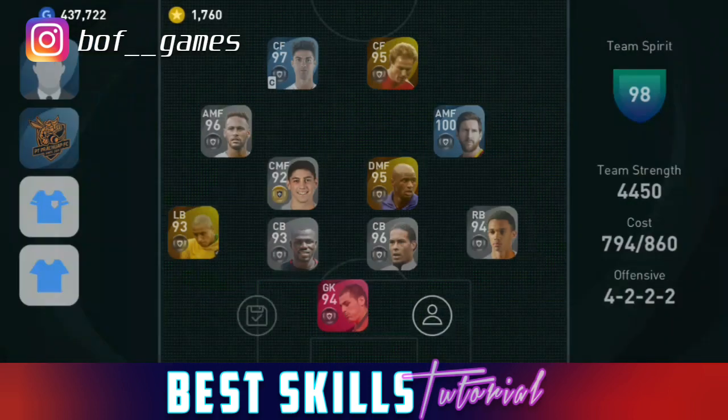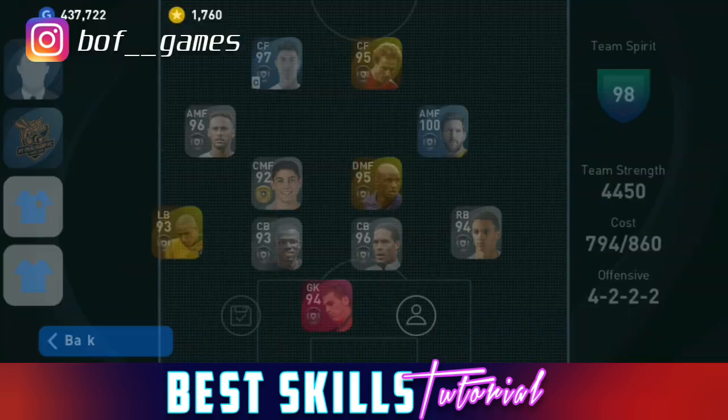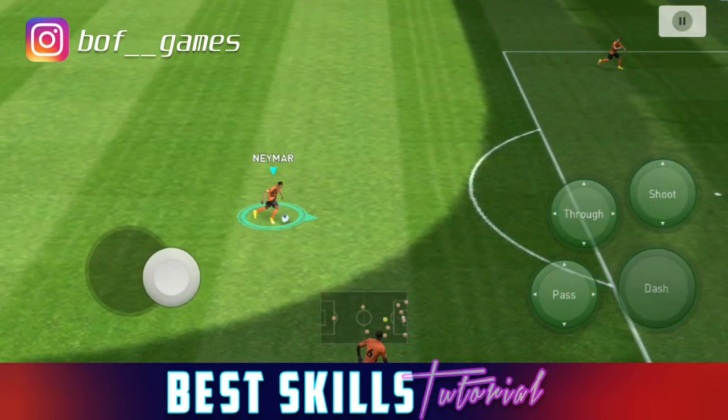The last most effective skill is the flip flap, also called the elastico. This skill is quite similar to the double touch, but the flip flap actually changes your speed while the double touch doesn't — that's why the flip flap got the fourth position. To perform it, tap the dash button and then swipe at an angle — not directly to the side like the Marcel turn, and not directly forward like the double touch. You swipe in between: roughly a 45-degree angle.